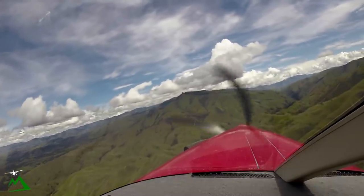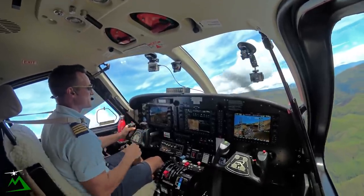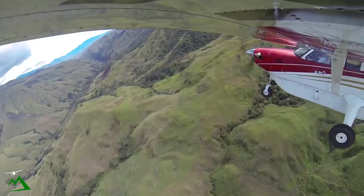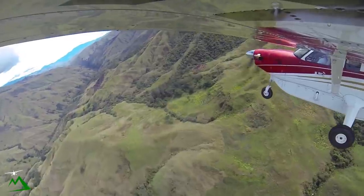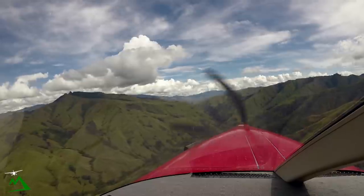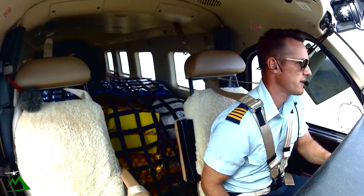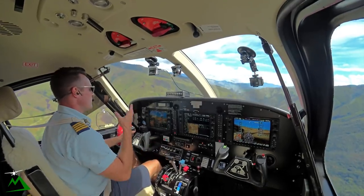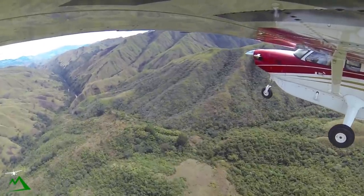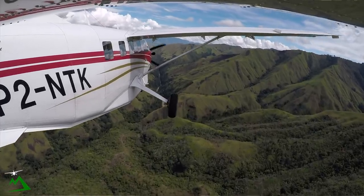I flew this route many, many times, and I had to fly this lower route a lot too, because in the morning the clouds would sit right around 7,000 feet. But you can safely get all the way out there at 6,000 feet. This is probably one of the prettiest valleys I've flown through in Papua New Guinea — every valley is pretty awesome, but this one I really enjoy because there are waterfalls coming out both sides of the valley. Just waterfalls on both sides, hundreds of feet. It's just incredible.